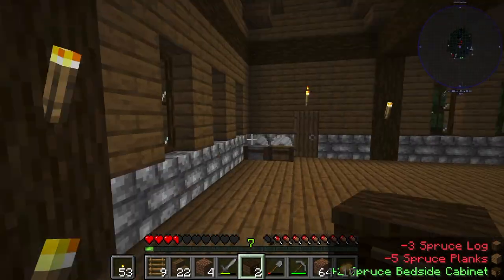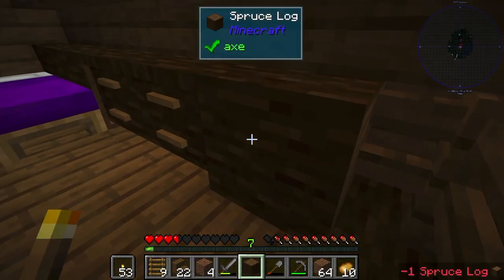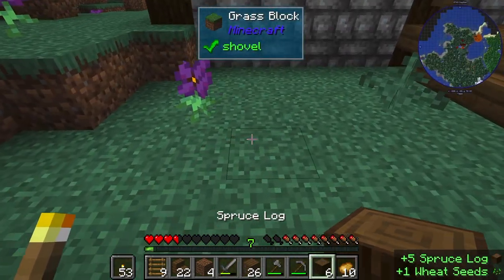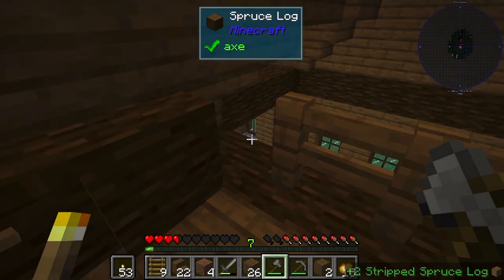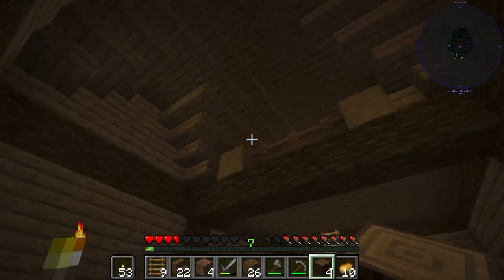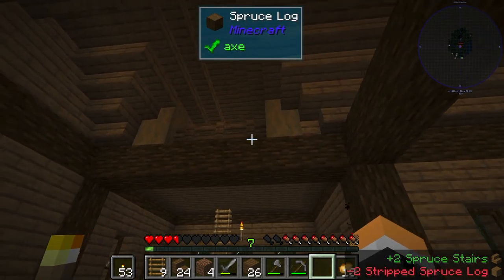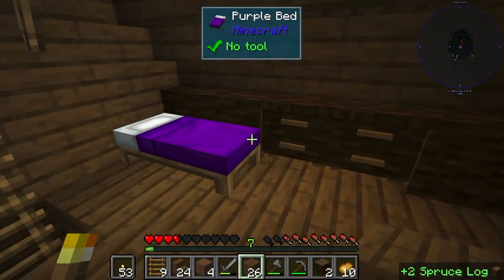Cool. So we got our bedside cabinets. We'll tuck it under here, right? Boom boom. How do I end this? We gotta get more wood. We can strip some of it. We'll strip two of them and put these at the end. What does that look like? It's a little bit better. What I think would be even better is if instead of just those two, I also did this. That looks pretty good. It's not perfect. I'm not sure I like that there's this green in there. But for now, this is cozy enough.